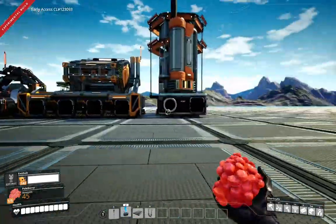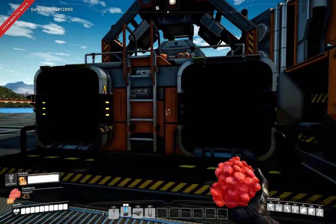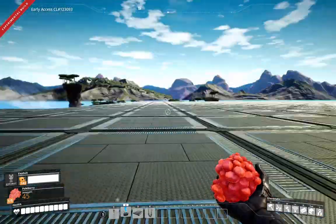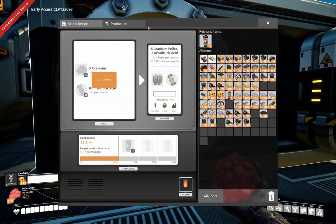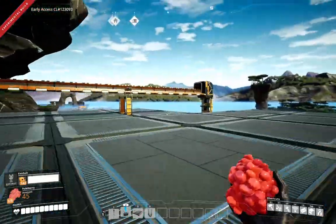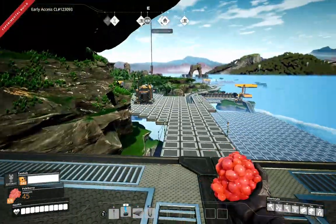From here on out it's radioactive. Basically the rest of this is going to be manufacturers and refineries. We only need four refineries producing this — we get 40 back so we only need 120, which is 480 sulfuric acid per minute. We can manage that. The other thing I'm going to need to bring over here in another belt is more sulfur — there's a lot of sulfur we're going to be consuming here.